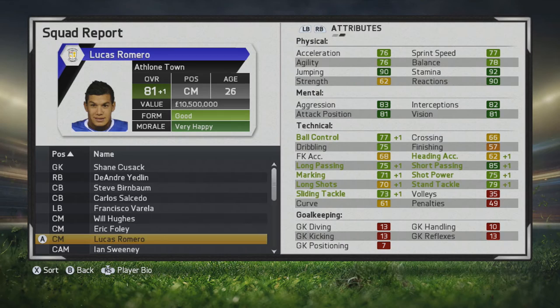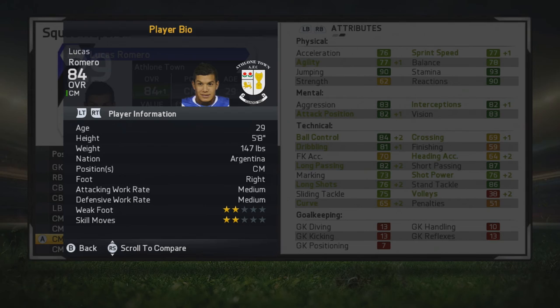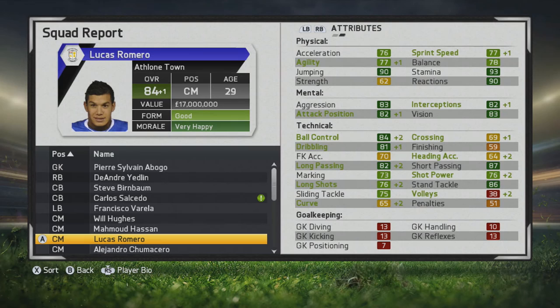Despite not being the biggest player, he's a really solid two-way midfielder. His marking is now into the 70s, which is great for that box-to-box style — he'll do a good job marking players. He hits a ceiling potential of 84 at age 29. Ball control, dribbling, passing, tackling, and marking attributes are all very good, and his crossing is respectable. Mental stats are tremendous for a central midfielder.